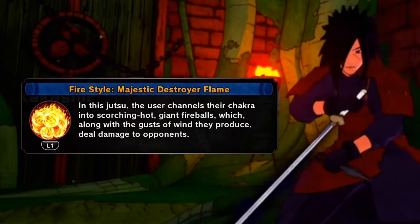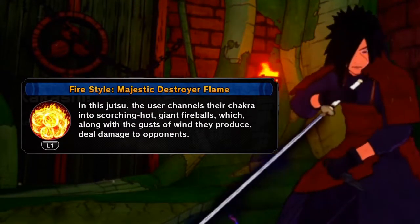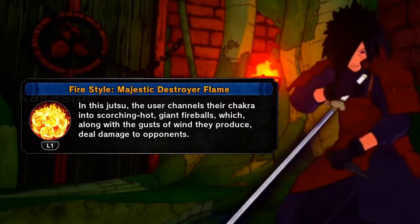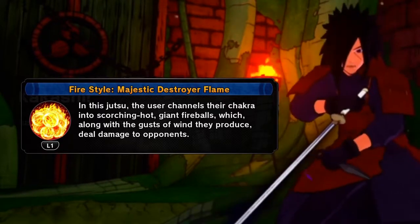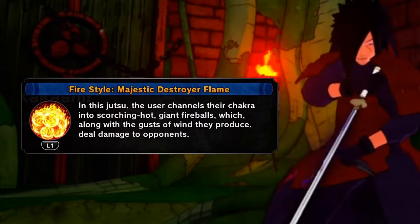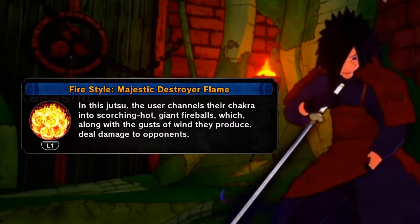The first jutsu in the build is the Majestic Destroyer Flame. The user channels chakra into scorching giant fireballs to slam into the target dealing high damage. This is hands down the best jutsu available for ranged types and for good reason — it does great damage, grants super armor, and has crazy tracking. If you don't have Modera, buy that DLC right now.